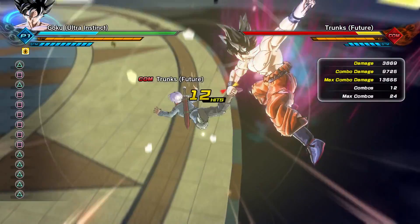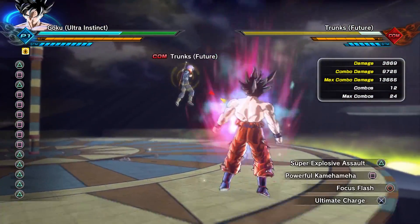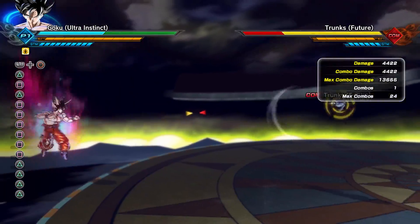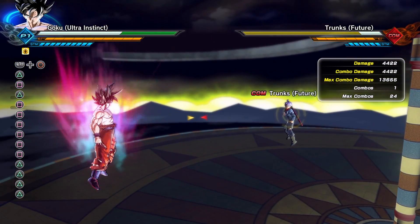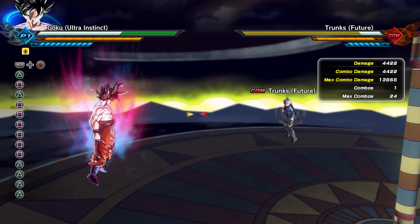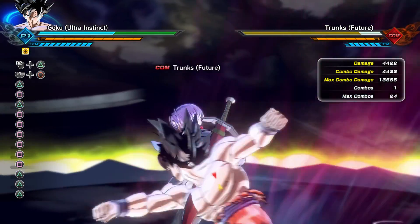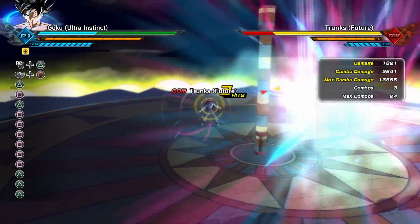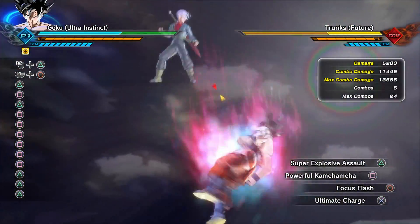The six light, one heavy, one light, one heavy combo is almost doing 10,000 damage at 9,725. His grab is probably going to do — 4,422! That is absolutely insane for a grab — that's super attack level damage in regular Xenoverse 2 on PS4 and Xbox One. Now let's move on to his super attacks, first starting with Super Explosive Assault — this move is now going to give you a grand total of 11,445 damage.